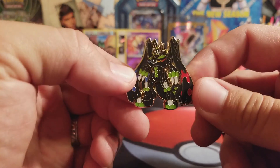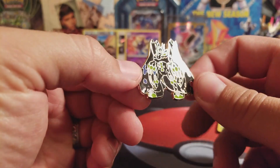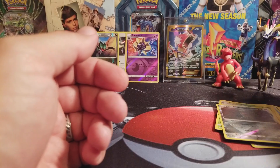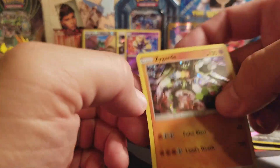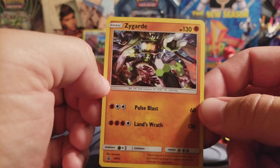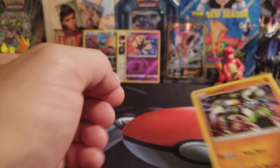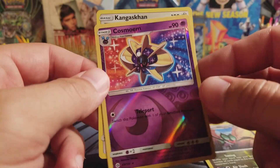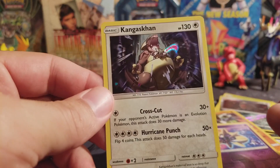Other than the awesome pin — I love these pins. I'm working on something that will actually make use of all the pins I've been getting, but I don't have it done yet. The awesome Zygarde promo card, which I really like — I like Zygarde. And a Reverse Rare Noivern, a Reverse Rare Cosmoem, and a Kangaskhan Holo.